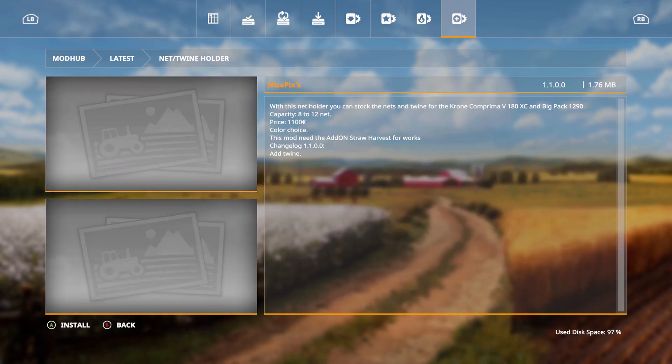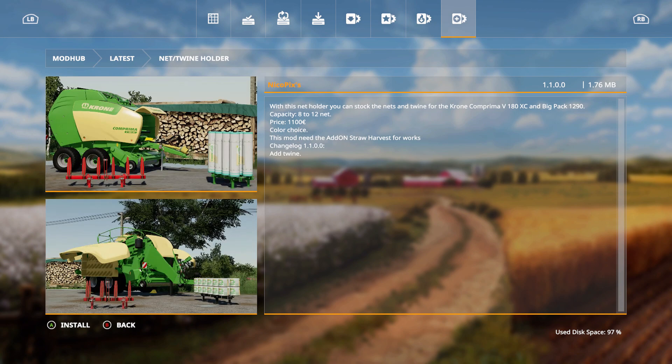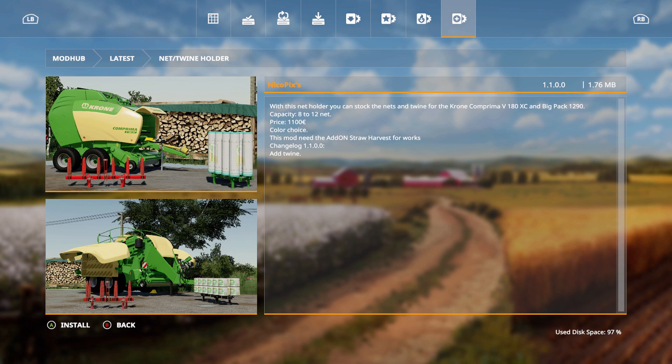The Net Twine Holder lets you stock nets and twine for the Comprema V180 XC and Big Pack 1290. Capacity is 8 to 12 nets, price is 1,100 euros, with color choice. This mod requires the add-on Straw Harvest to work. The changelog added twine support.